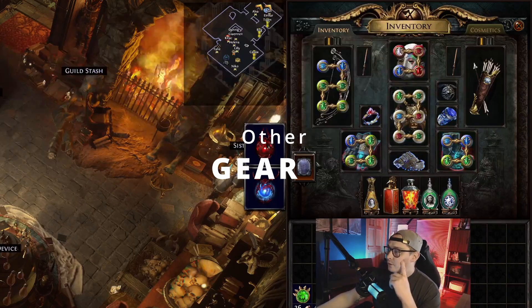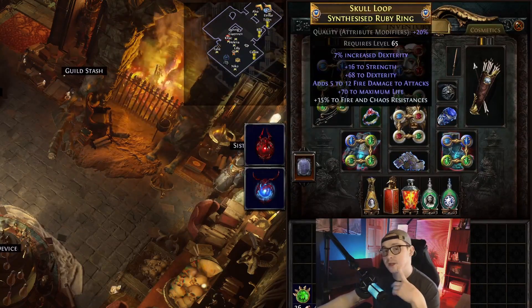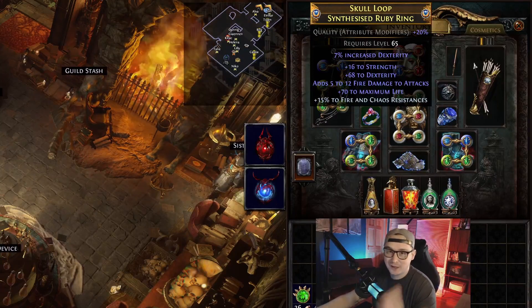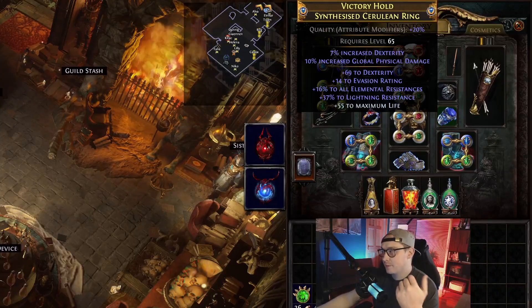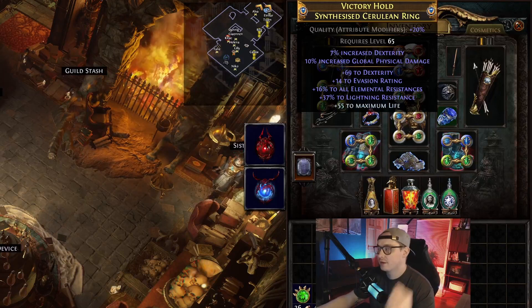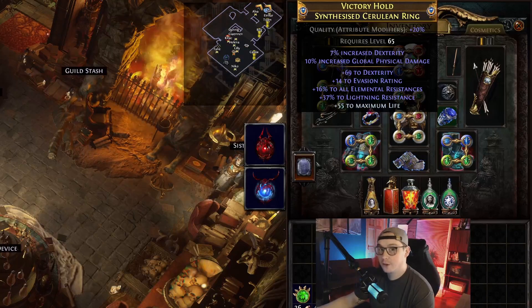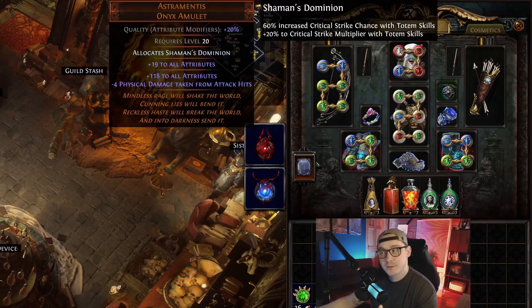In a little bit I'm going to show you how to craft these, but for now let's go through the rest of the gear. We get dex pretty much wherever we can. Implicits on rings is really nice, and I just essence crafted this ring — it's not great but it's got a lot of dexterity. Same thing with this ring: percent dex on the base, then flat dex and some resistances and life on the explicits. These ring bases were about seven exalts at the time of recording.